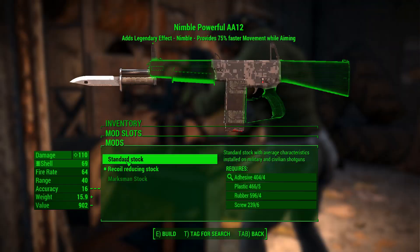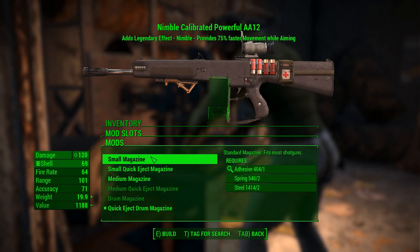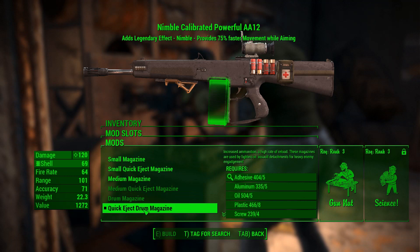We have three different stocks in increasing order of recoil reduction. We have six different magazine options, ranging from the standard magazine to a quick eject drum magazine. And that's probably going to be the one you want if you tend to spray and pray like I do.